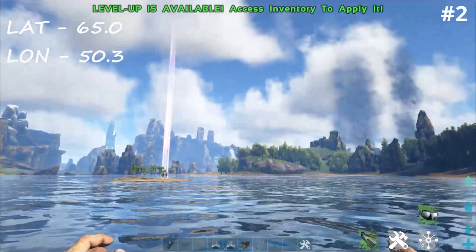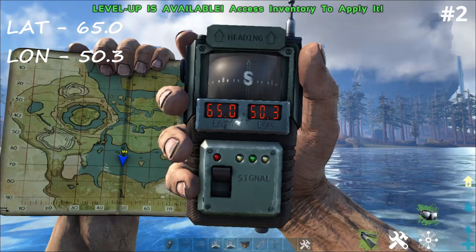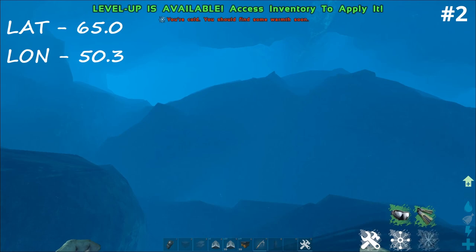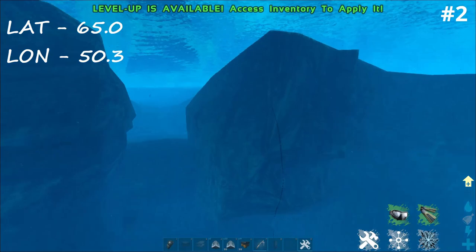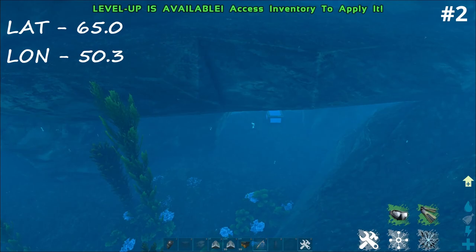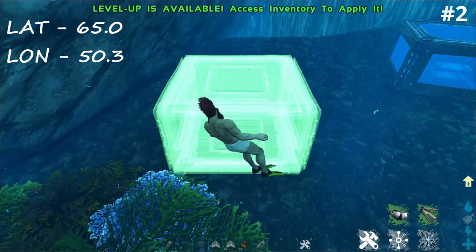Starting off just having a look around - this is where we are, skulls over there. Map and GPS location: GPS is 65 and 50.3. Going down between these two rocks here, all the way down - you can see the oil node right there. I've already got a bed that I used to jump around the different locations. Here we are, this is our little spot - you can do it here on official.